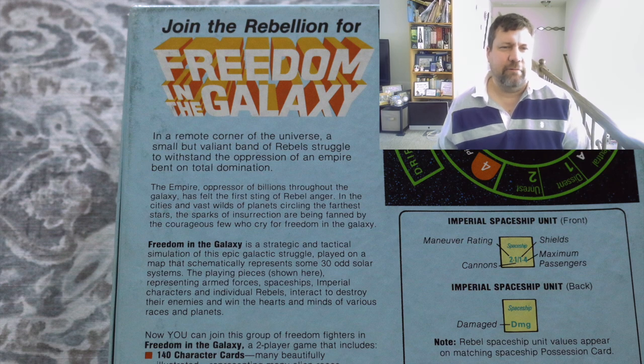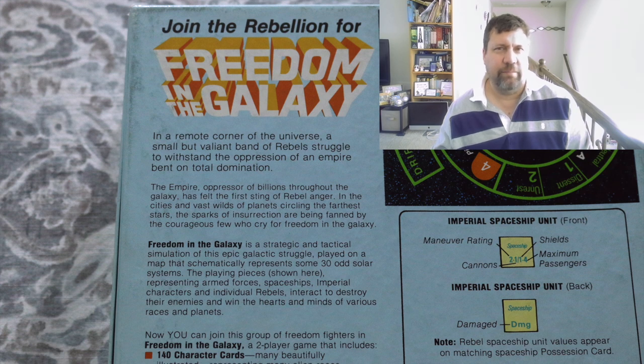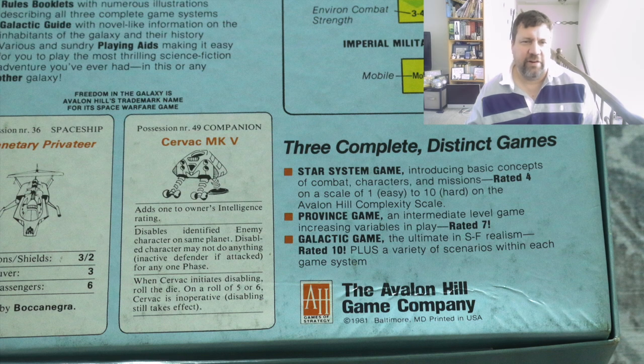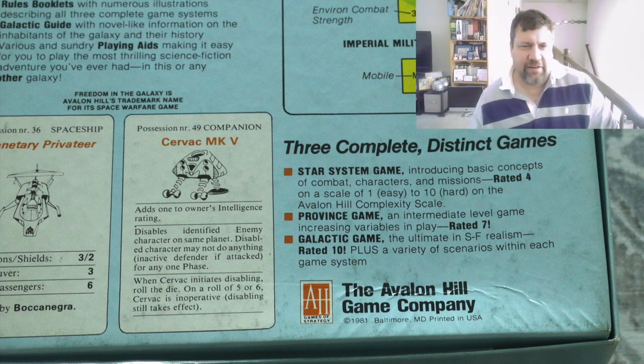Join the rebellion for Freedom in the Galaxy. In a remote corner of the universe, a small but valiant band of rebels struggle to withstand the oppression of an empire bent on total domination. The empire, oppressor of billions throughout the galaxy, has felt the first sting of rebel anger. Freedom in the Galaxy is a strategic and tactical simulation of this epic galactic struggle played on a map that schematically represents some 30-odd solar systems. The playing pieces represent armed forces, spaceships, imperial characters, and individual rebels, interacting to destroy enemies and win hearts and minds. There's a Star System game rated 4 on a complexity scale of 1 to 10, a province game rated 7, and a galactic game rated a 10. Wow.